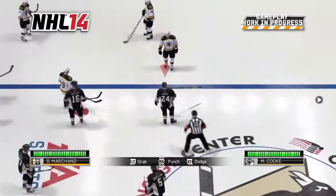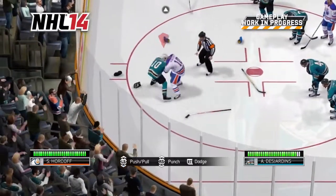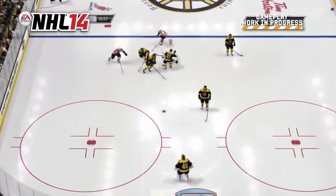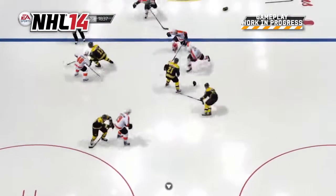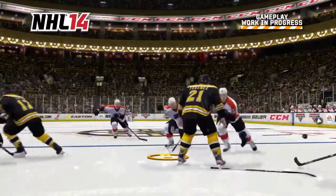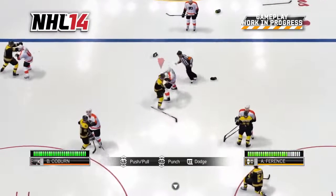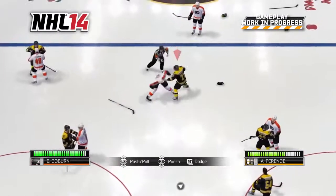The Enforcer Engine delivers fights in a brand-new third-person presentation and are a direct result of what happens on the ice. Watch here as Bruins defenseman Andrew Ferentz lays out Flyers superstar Claude Giroux after the whistle. The AI responds to the hit and Braden Coburn goes after Ferentz to settle the score. As the fight starts, every player on the ice remains live and you'll see other players pair off.